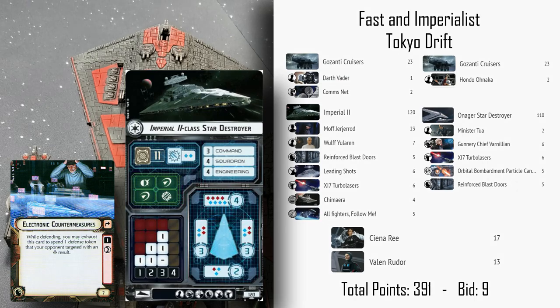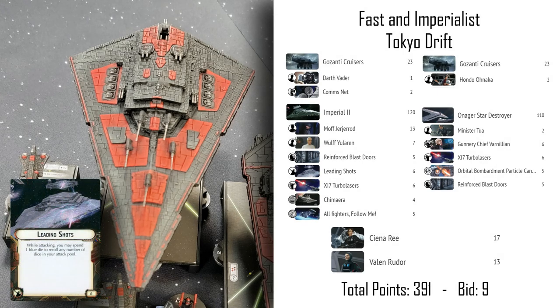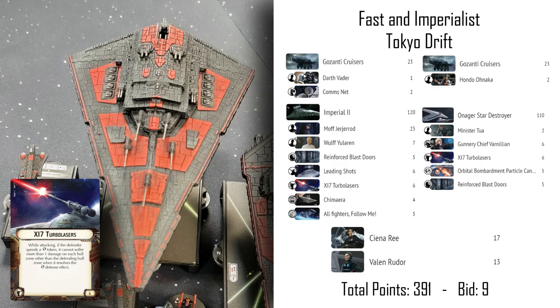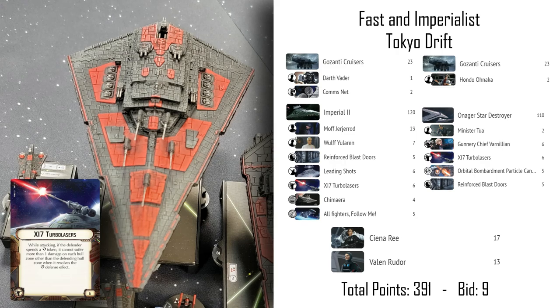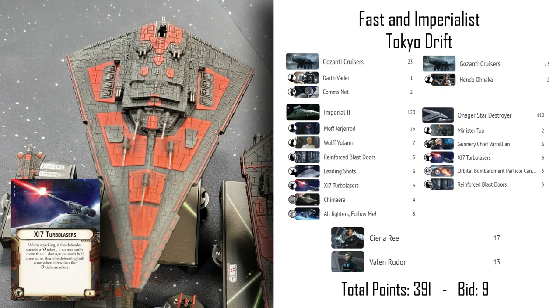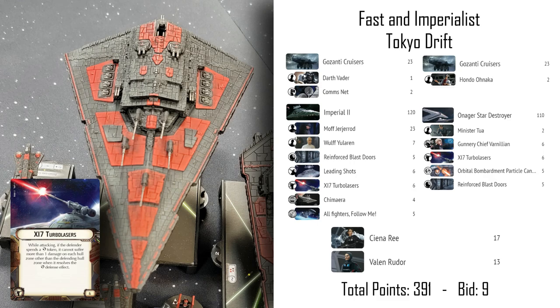We have some offensive upgrades on the Star Destroyer with Leading Shots, which lets it spend dice to reroll other dice, and Xi7 Turbolasers, which only allows opponents to redirect a single damage from attacks. That's very effective when drilling into a single hull zone with the big front arc. Without it, opponents can spread damage around their shields effectively, avoiding hull damage — which is really how you destroy ships. The Xi7s stop that redirected damage, meaning big shots drill right through shields and start hitting hull.